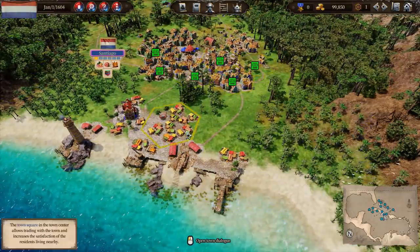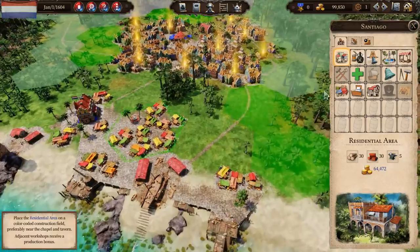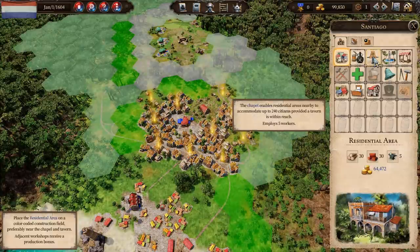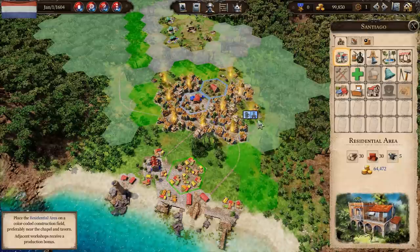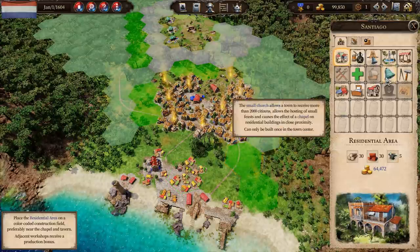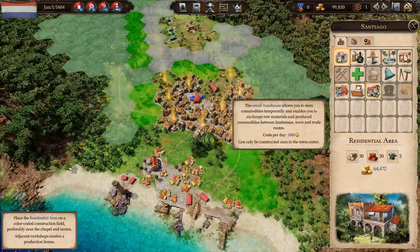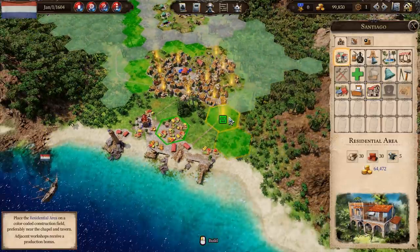Developing your town is really, really expensive. In the construction menu we can develop it however we see fit. We can put in residential areas, chapels, taverns, and markets to get bonuses and make people happier. We can put in hospitals to stop the spread of disease. We can also upgrade the church a couple of times to increase population capacity — the small church allows over 2,000 citizens, the large church 4,000, and then finally the cathedral gets you up over a whopping 8,000 people. These towns really do grow.